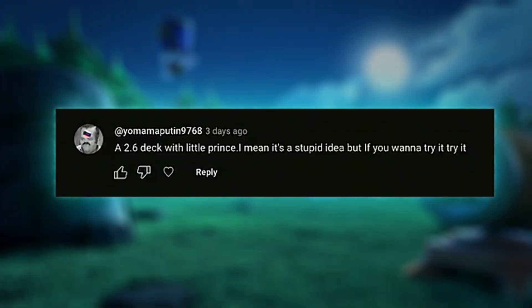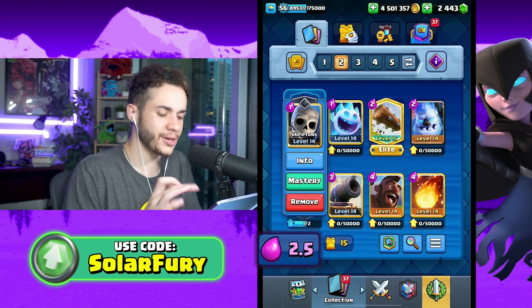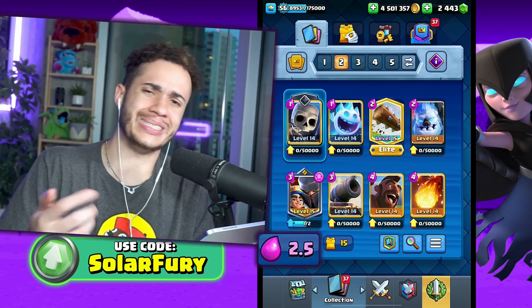A 2.6 deck with Little Prince - it's a stupid idea, but if you want to try it then try it. A lot of people want to replace the Little Prince with the musketeer in 2.6, so let's do it. Instead of 2.6 it is now 2.5, and I don't have evolved skeletons either. Just deal with it.